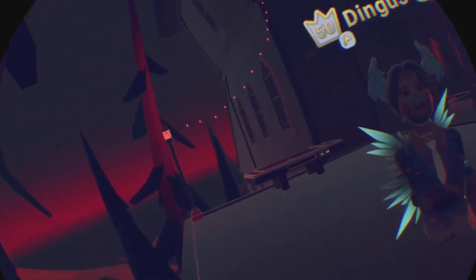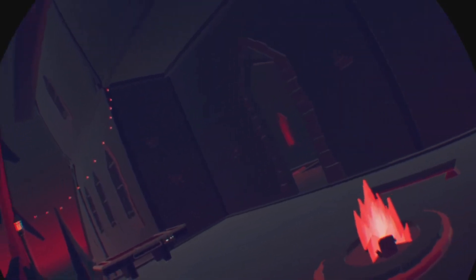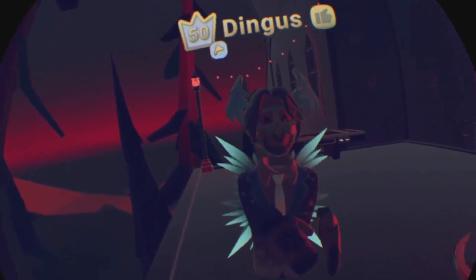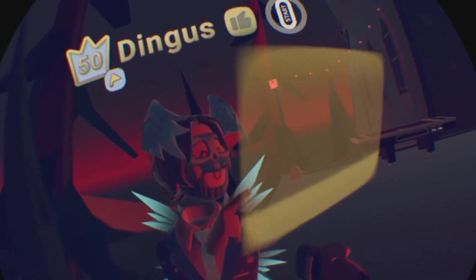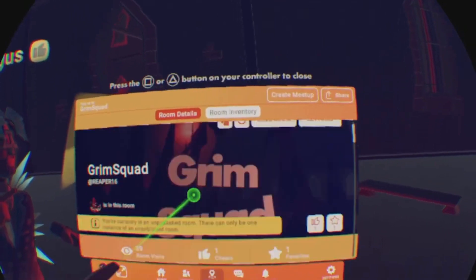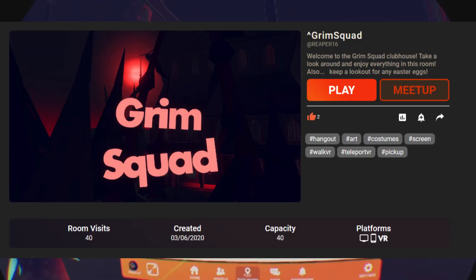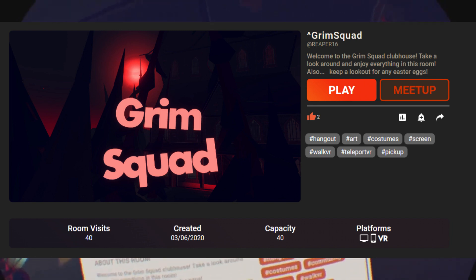So yeah, other than that, I think that's it. I don't think I'll show you guys the other room — they'll just go see it themselves. I hope you guys enjoyed this new club room that me and Dino have made and designed together. He wanted to delete these trees but I rearranged them over here. It is called Grim Squad — you can't see the squad part because you're currently in an unpublished room. Welcome to the Grim Squad clubhouse, take a look around and enjoy everything in this room. Also keep a lookout for any easter eggs.